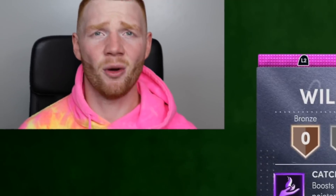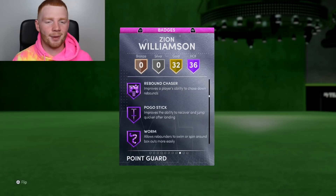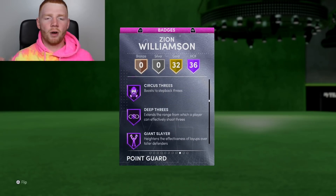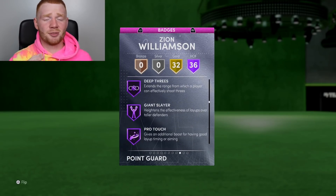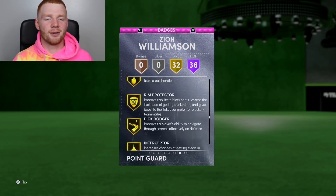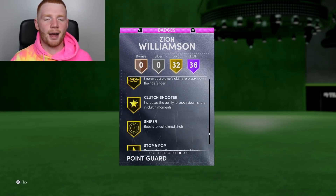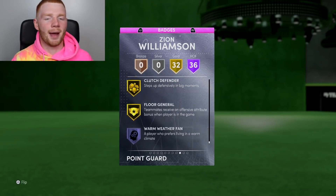That's 68 all up. And if we look at these badges, he actually has really, really good ones, including Dimer, Box, Clamps, Intimidator, Rebound Chaser, Worm, Rise Up, Circus 3s, and Deep 3s — which I did not expect them to give him. And as you continue to go through, you can see the badges are still very good. He does have a lot of gold ones. Surprised he doesn't have Rim Protect on Hall of Fame, but still, you cannot complain with the badges this card comes with.